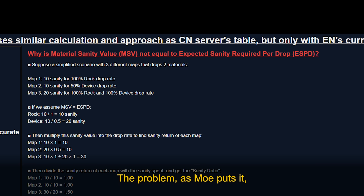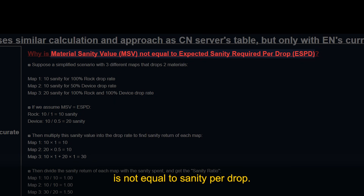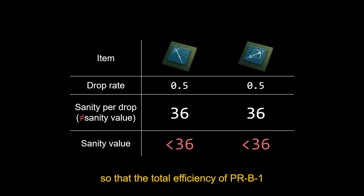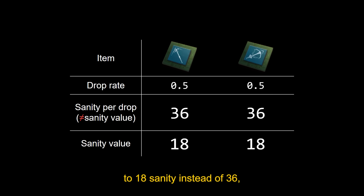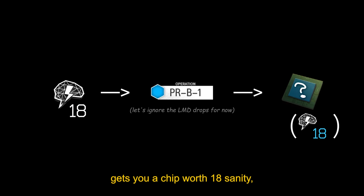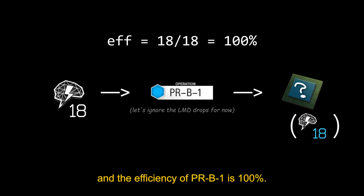The problem, as Moe puts it, is that an item's sanity value is not equal to sanity per drop. In this case, even if it takes 36 sanity to get one specific chip, the value of those chips should be lower so that the total efficiency of PRB-1 is at most 100%. For chip stages, this is easy to fix. If we just set the value of each chip to 18 sanity instead of 36, everything makes sense. Spending 18 sanity gets you a chip worth 18 sanity, and the efficiency of PRB-1 is 100%.